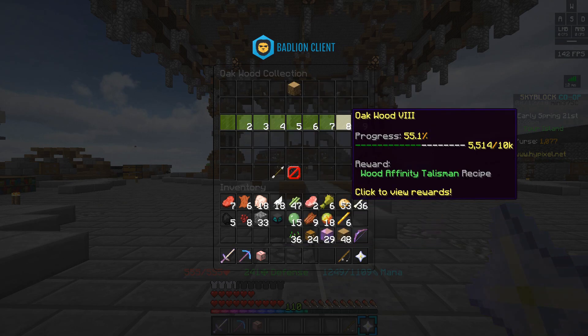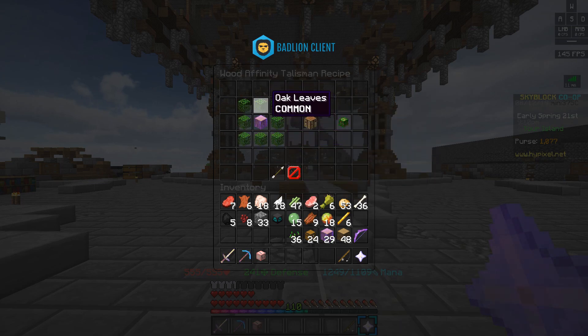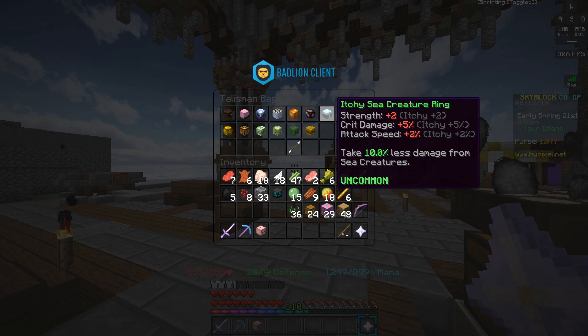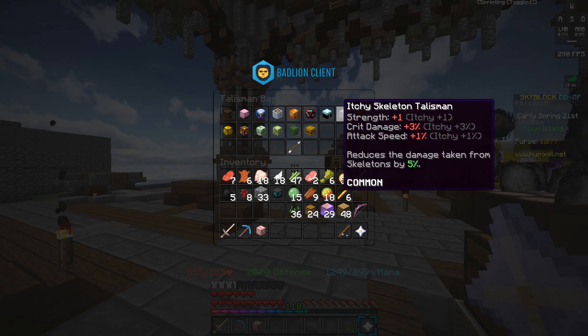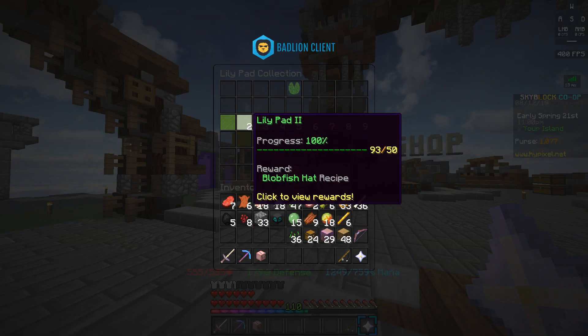In the foraging collection there's only one talisman, unlocked after you get 10,000 oak wood in your collection. It increases your speed by 10% while held in the forest, graveyard, and wilderness. It's easy to craft — one enchanted oak wood (160 regular oak wood) plus eight oak leaves. This might not seem very useful, but since it has uncommon rarity, it's great for reforges. Higher rarity talismans give better stat boosts — for example, an itchy uncommon talisman gives noticeably better stats than a common one.